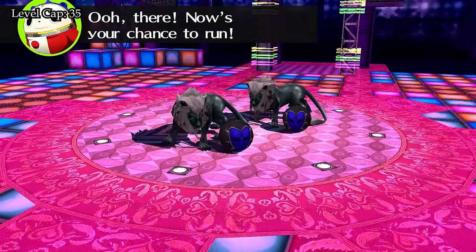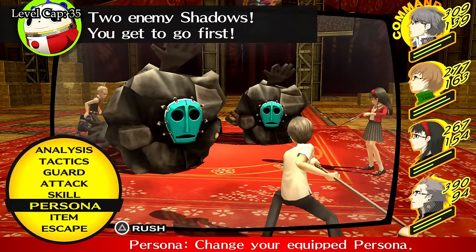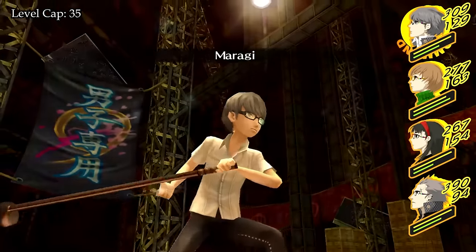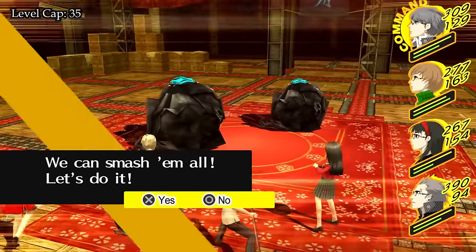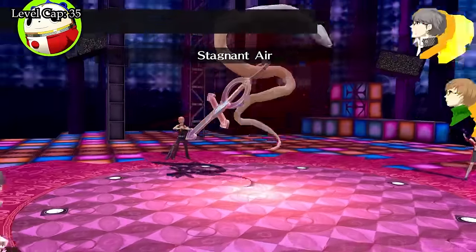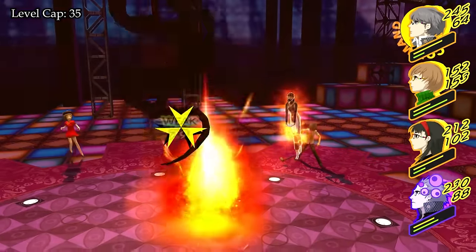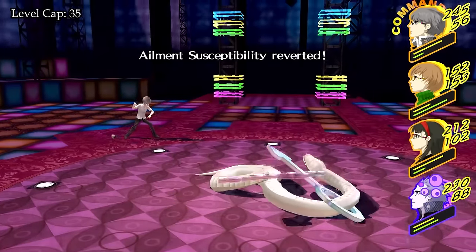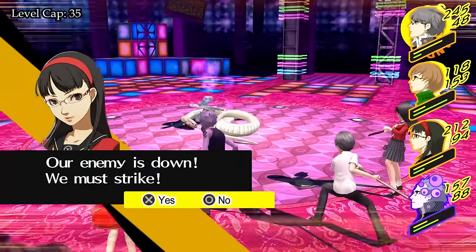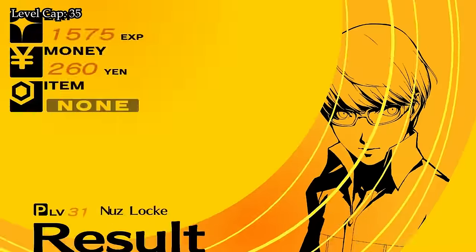Even though the majority of encounters are not that dangerous, we still play it as safe as possible — running from everything without a weakness or dice that could potentially explode on the party. Before battling the mini-boss, we also return to the bathhouse to grab items needed for side quests. The mini-boss is not a big deal either — it always opens with Stagnant Air and then tries to use Virus Wave to poison the party. Since it is weak to fire, we deal nice damage with Agilao and the following all-out attacks. With Tarunda up the attacks don't really deal a lot of damage, and we can easily heal with Yukiko's Media if needed.